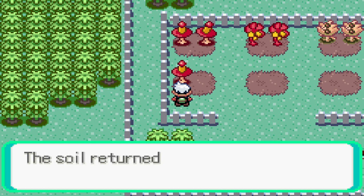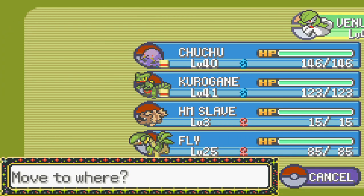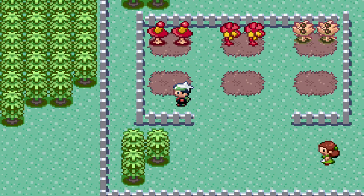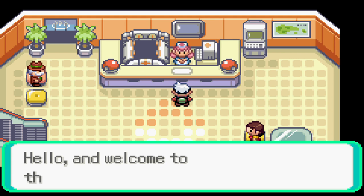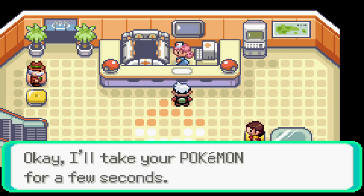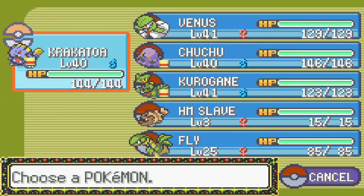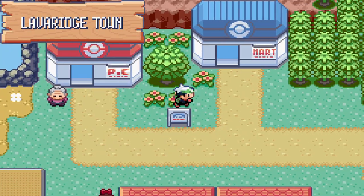We're off — returning to Lava Ridge. We need to get back to Mount Chimney and the Jagged Pass to find Magma's hideout. Let's fly there right away and heal while we're at it before we forget. Now we have nothing more to do but battle. Our team is Krakatoa, Choo Choo, Venus, and Kurogane — our usual four — with our HM slave and flyer.